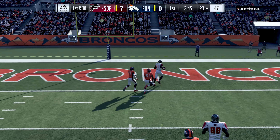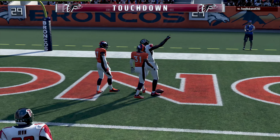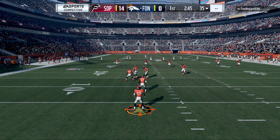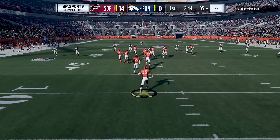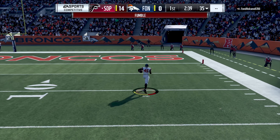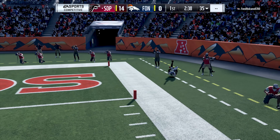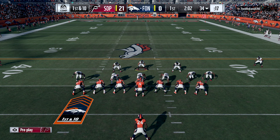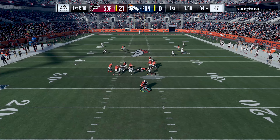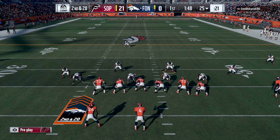Our offense takes the field, Ryan comes out in the gun and from a clean pocket throws a laser to Calvin Johnson, who goes up and makes the grab for the score - we take a 14 to nothing lead in the first quarter. On the ensuing kickoff my opponent returns it, gets crushed, the ball pops free and Deion Jones is right there for the easy scoop and score, diving into the end zone. Just like that it's 21 to nothing.